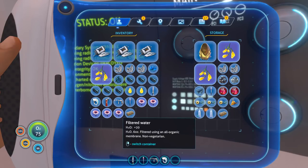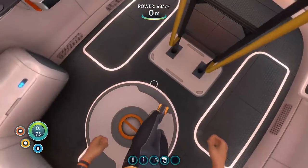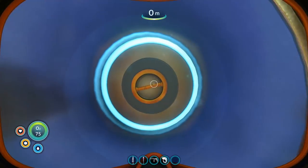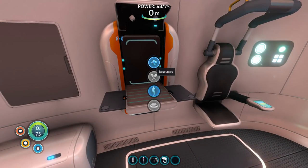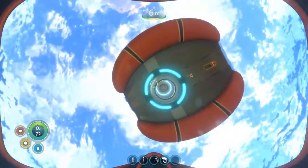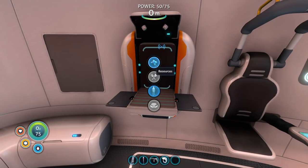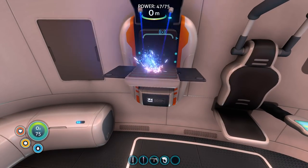We probably don't need this many acid mushrooms. You can make more batteries — use your acid mushrooms to get batteries. The acid mushrooms are everywhere, we don't need to worry. You don't have copper though? Check this out — first things first, give me four titaniums. Please make me a waterproof locker.